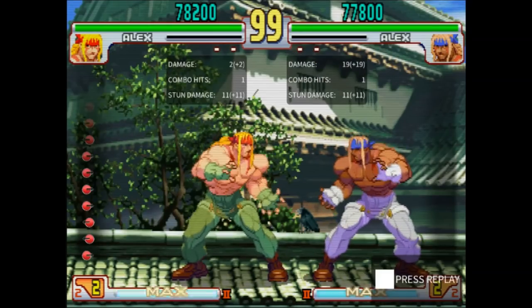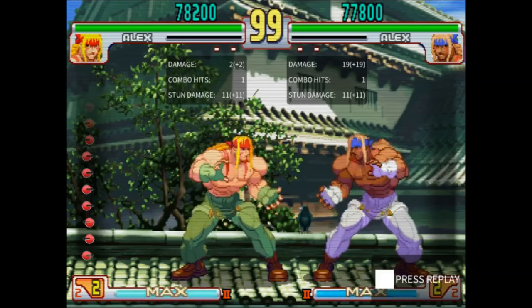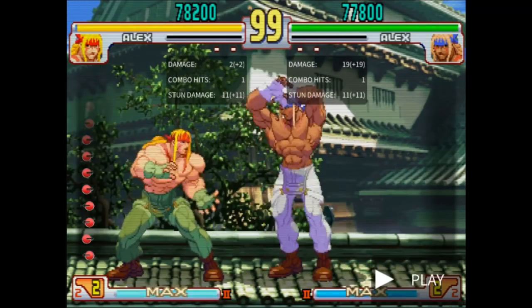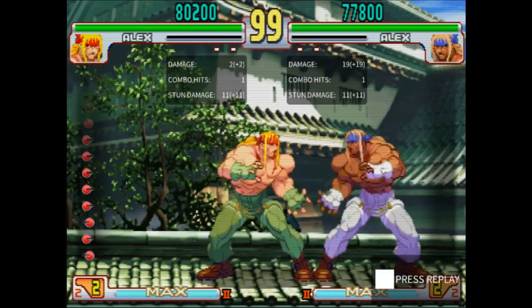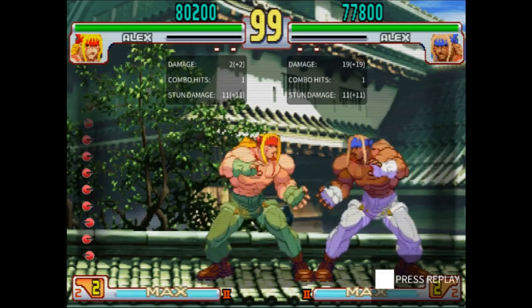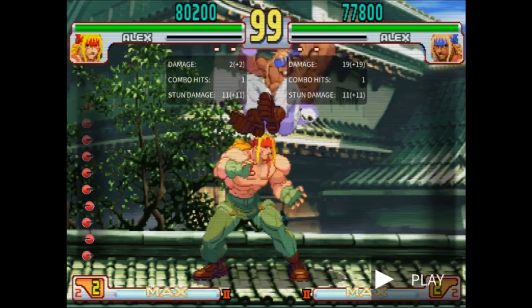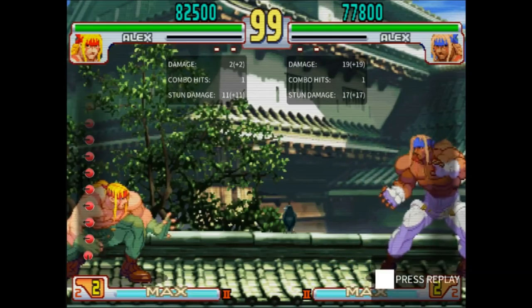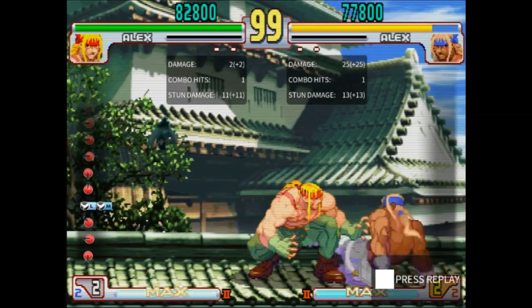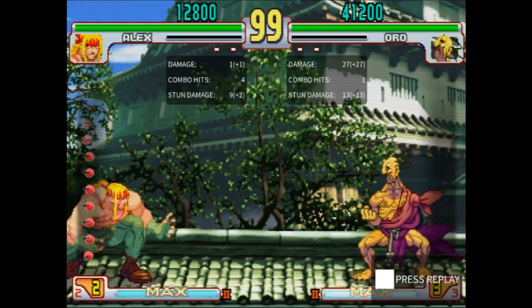But this whole special move is destroyed by a simple option select. If you time your block to the last few frames, it'll be a block if they land on one side, but a parry if they land on the other. Once the opponent is good at this, it's almost impossible to use any version of Stomp against them — and it works regardless of which direction they pick. EX Stomp tracks, which means it'll almost never cross up, but it is nice for giving Alex some full-screen presence against fireballs, which can help him a lot in some matchups.